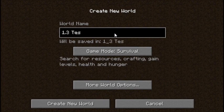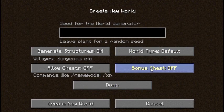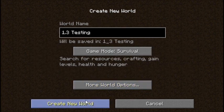Let's do 1.3 testing. Survival, obviously. Default. Bonus chest — what does that do? I don't know. Allow cheats off, generate structures on. Let's go with 'Steelcraft is the best.' Done. Okay, create a new world.